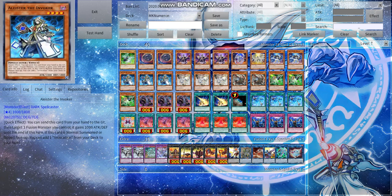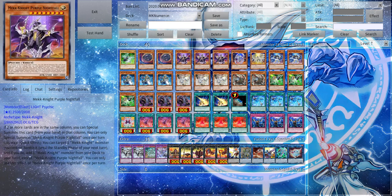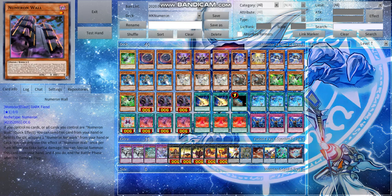Honestly, you can take out the Invoked engine entirely if you want and put in more hand traps like Phantasmate to increase consistency, or more Mech Knights. There are just so many things you can do with the Mech Knight engine — it's pretty insane.